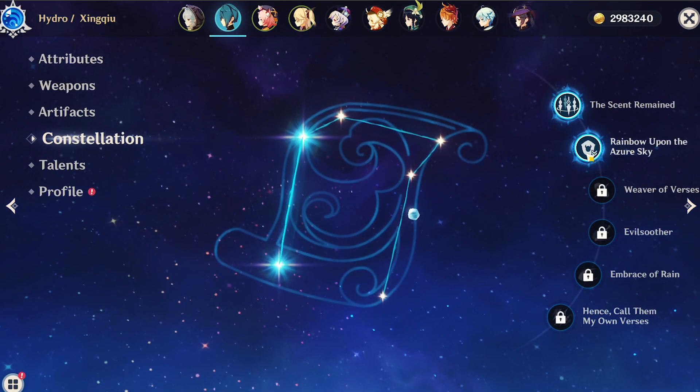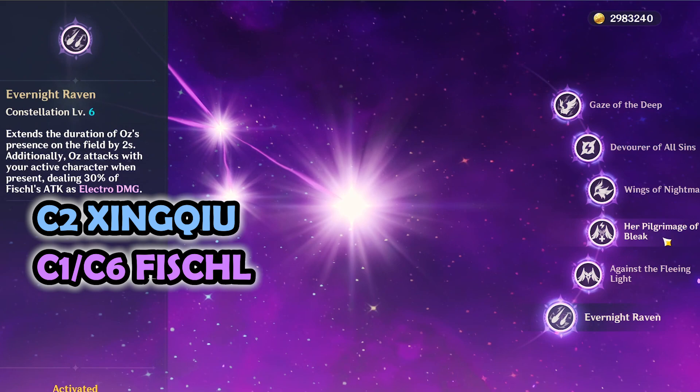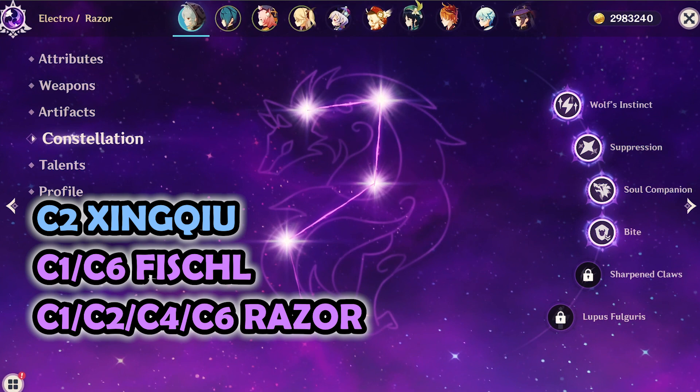For constellations, focusing on the more notable ones: C2 Jean Q has some pretty overpowered potential, and C1 and C6 Fischl have strong overpowered potential. Razor is unique in that he has 4 very impactful constellation abilities — C1, C2, C4, and C6 — involving crit rate, damage, defense breaking, and electro damage every 10 seconds.